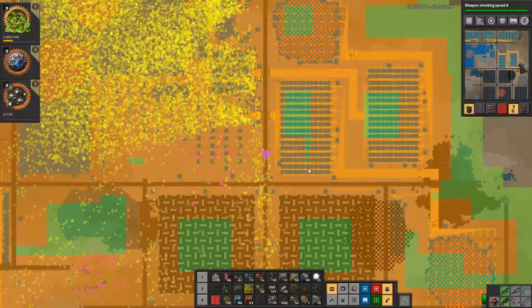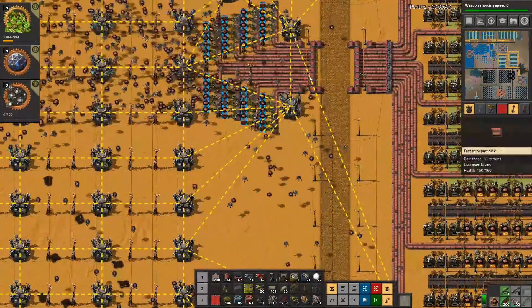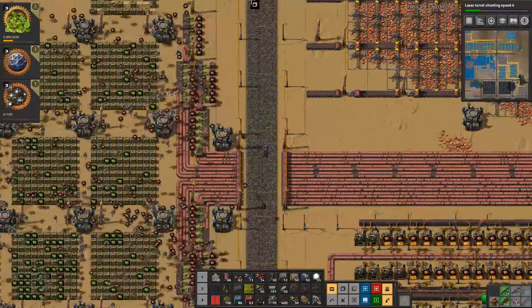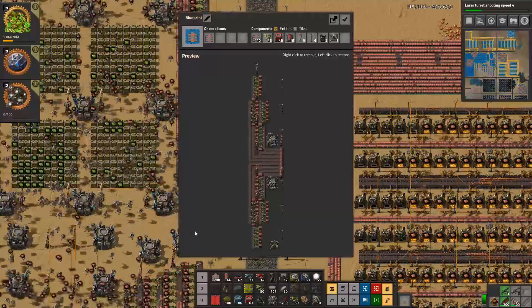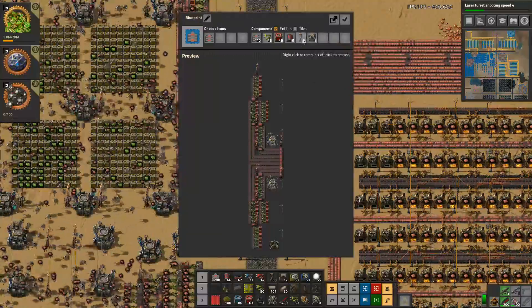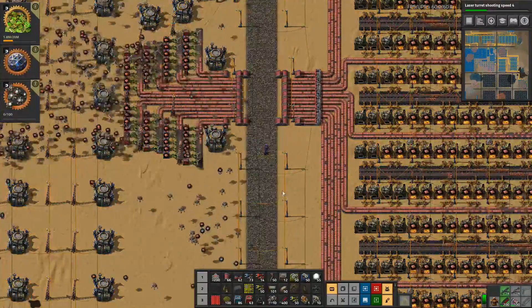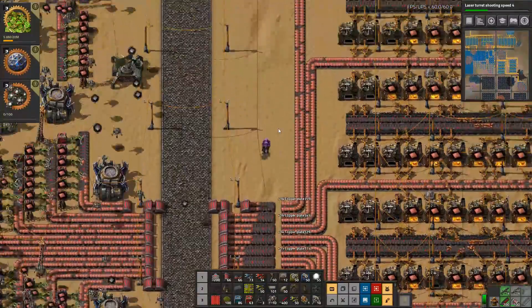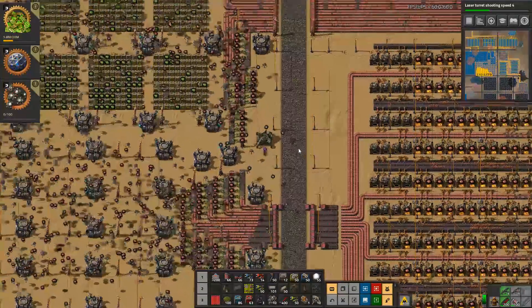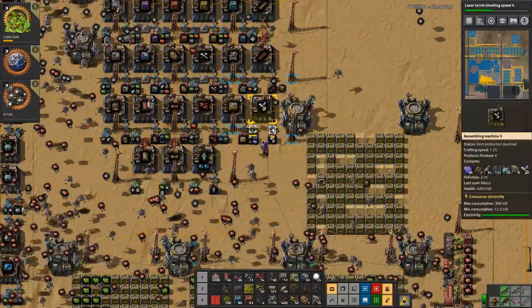What is the next thing we want to scale up? I think this one could be better if it was like this — without all of this and without those. That's distinctly better. Let's also see if we have any that were built — yes, we have five of those and one, so let's not build anymore.